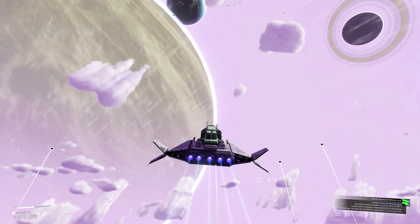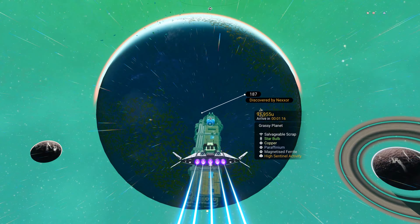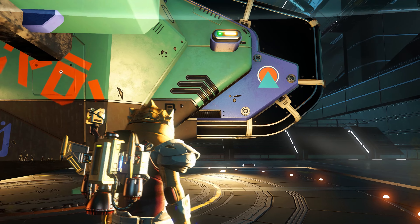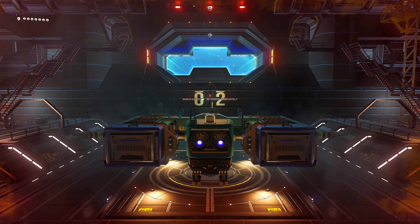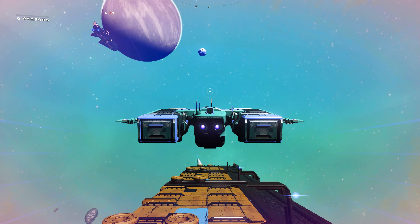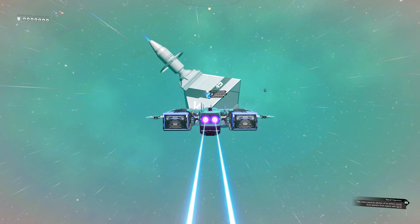Once you have these little beauties, head on back to your freighter. Jump into one of your new acquisitions and head out to the space station. There's no need to fix the shields if you're in the pros — just don't hit anything. Simple, right?